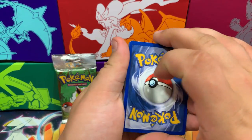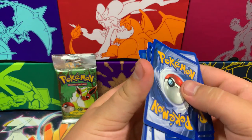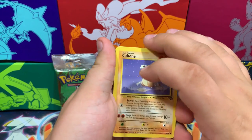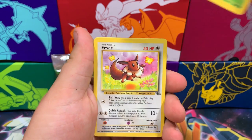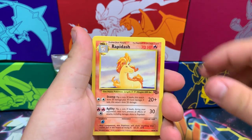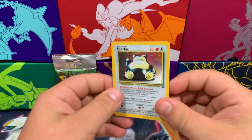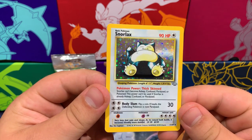Cards look like they're in pretty good condition. Let's look at the cutting on the back — it's pretty nice. We have a Cubone, a Mankey, a Pikachu, Venonat, Eevee, Jigglypuff, Nidoran Female, Rapidash, a Primeape, a Pharaoh, and that is it. And the rare — oh, what is the rare? It's Snorlax Holographic! No way, no way, no way. That is awesome. Snorlax Holo!